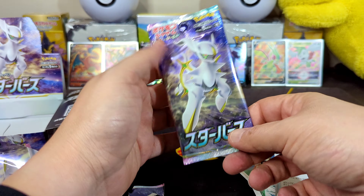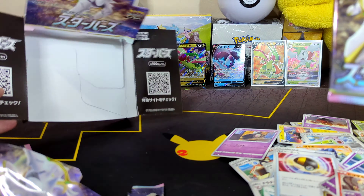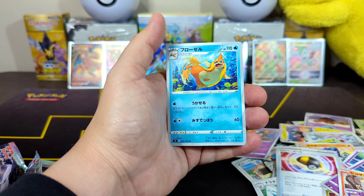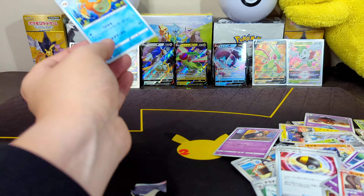And we got our last pack — last one of the box. Let's see what we get. Hopefully a nice secret rare. Last pack of the box, ladies and gentlemen. Is it believable? You have a Magmar, you have a Chinchaco, and a Weasel to end this video up, ladies and gentlemen.